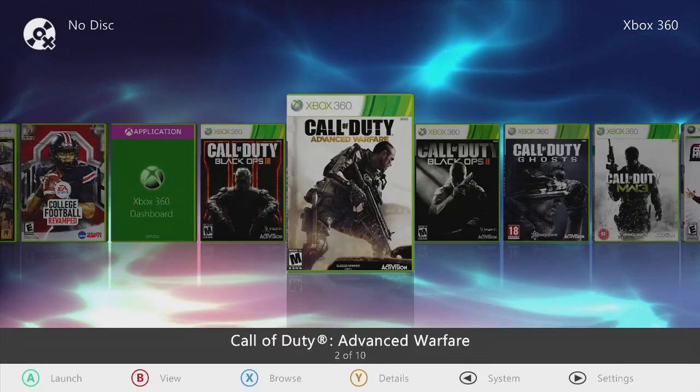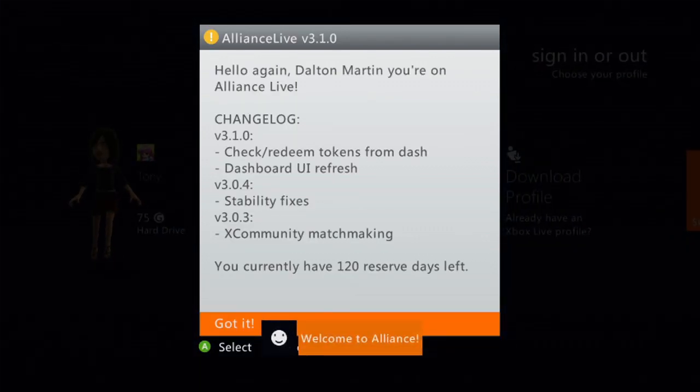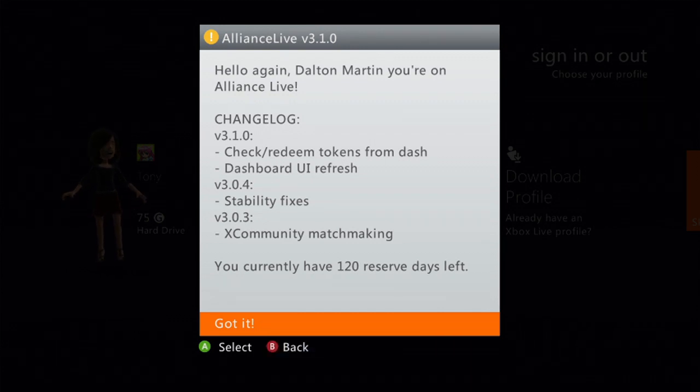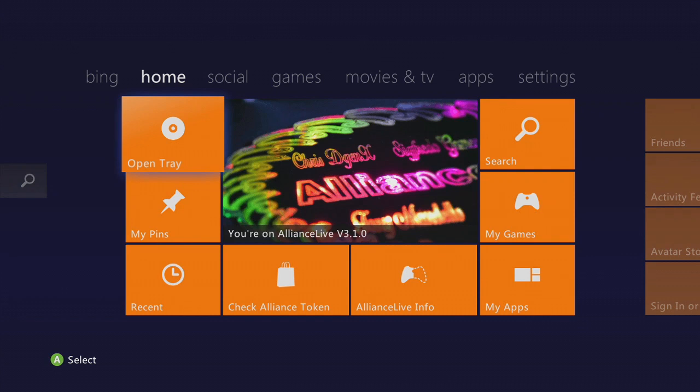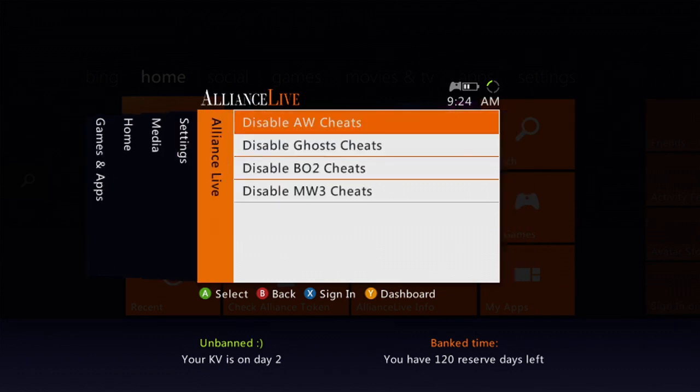We'll hit the dashboard and make sure she's right and tight — hello again Dalton Martin, on Alliance Live, everything's all good. There's your Mytin menu — join their Discord right there. Bypass the sign-in. Some consoles can sign in, some can't — something's going on with Microsoft's network that just started happening last week, very weird. We're checking over our server and making sure the patches are right. But we boot it up and we're good. You have X-Community on there, you got your cheats — disable A, enable A, very easy.